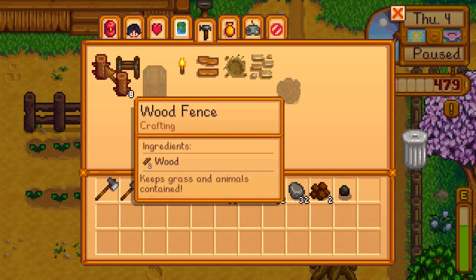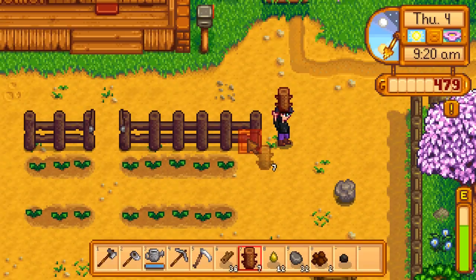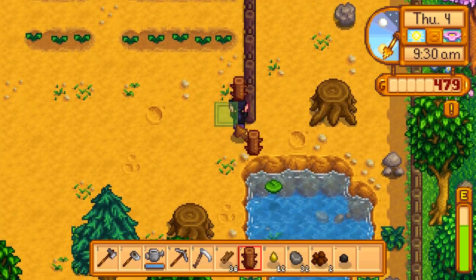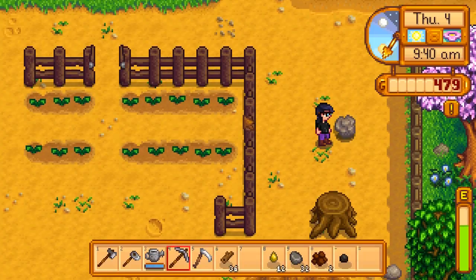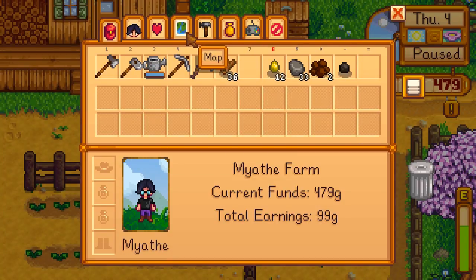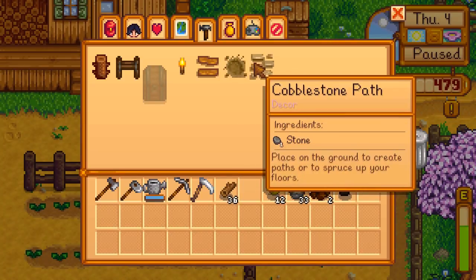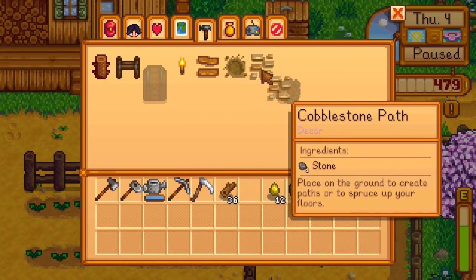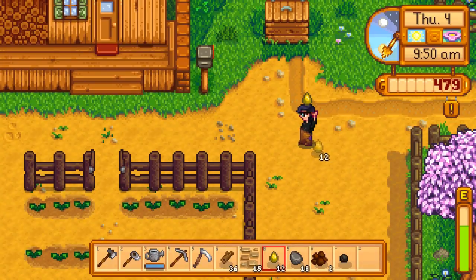One, two, three, four, five, six, seven, eight — all right. You have to be standing right next to it but not too close. Logically you have to be standing in a place where you could actually place it. Let's make some pathways — we can make gravel or cobblestone; they both use the same amount so it doesn't really matter.